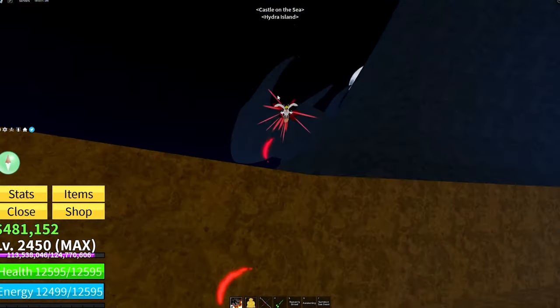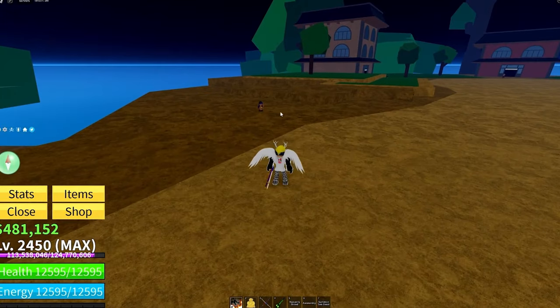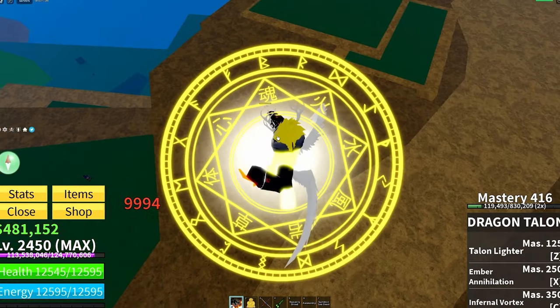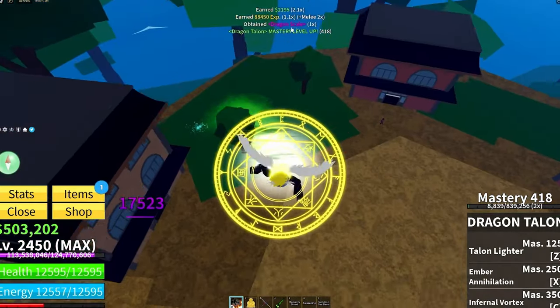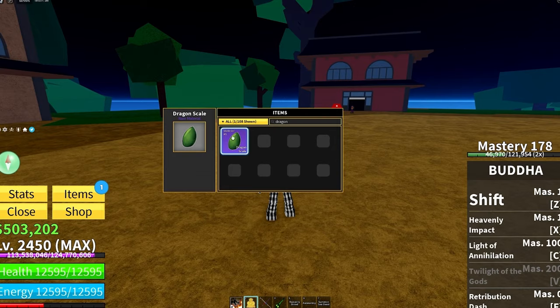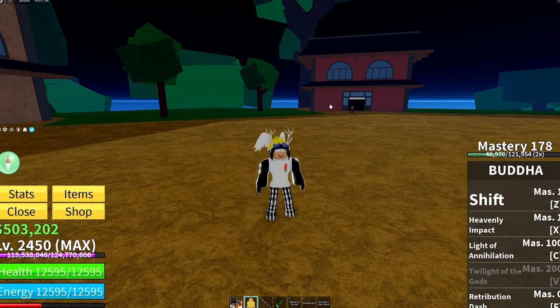You can also get Dragon Skills by going to Hydra Island and killing the Dragon Crew archers around this area. You want 10 of them, which is not actually bad. After you have all of the materials you're gonna want to make your way to mansion.